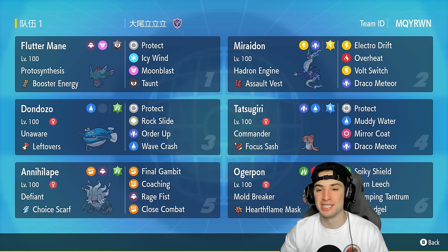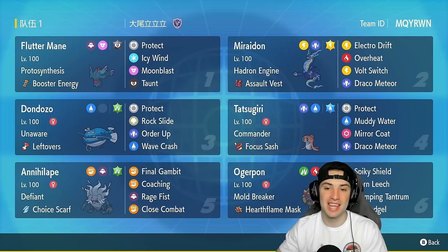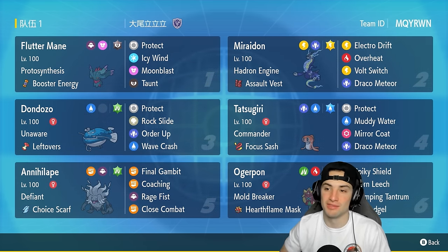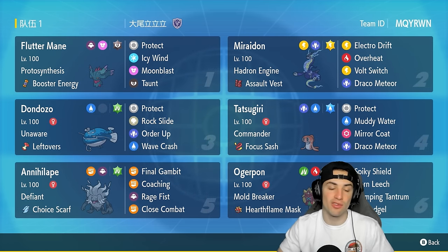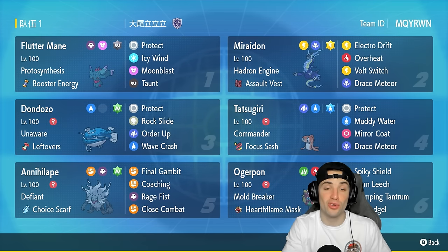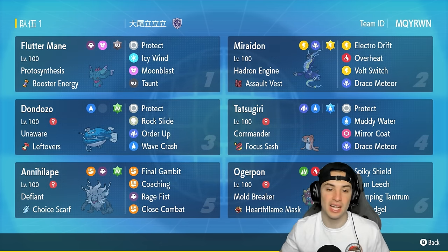This team is fire — it definitely is — and it has a lot of different options. Starting off with Miraidon in that top right-hand corner with Hadron Engine and Assault Vest as the item, making it bulkier on the special defensive side. It has Electro Drift as its signature move, Overheat for coverage, Volt Switch for pivoting, and Draco Meteor for big STAB damage. Other Pokemon on today's team include Flutter Mane with Booster Energy, Donphan and Tatsugiri, and last two are Hearth Flame Ogrepon and defiant Annihilape.